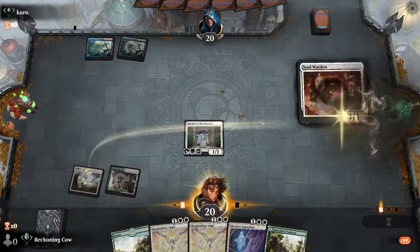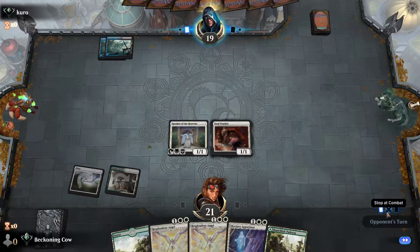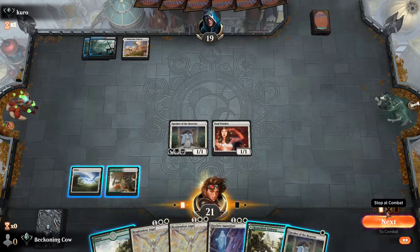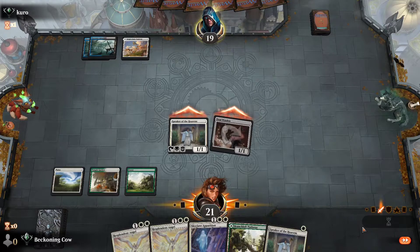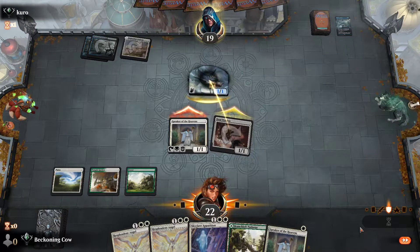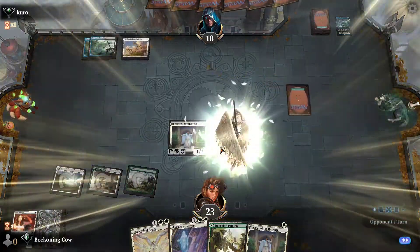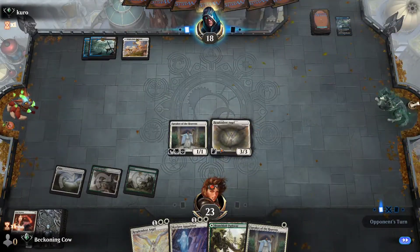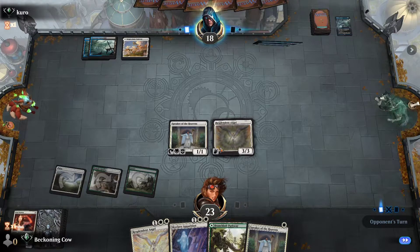We get Soul Warden — it's possible he has Cry of the Carnarium. Let's just see what happens with this game. Interesting. Let's swing through with these. If he's got a Shark, that just means we can resolve a Resplendent Angel. If he's got a wrath effect, we just refill our board — pretty much whatever he has. Narset is looking for cards. He gets an Oath.